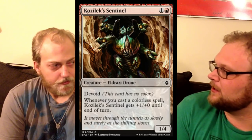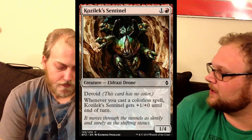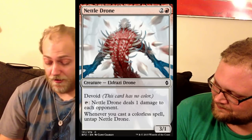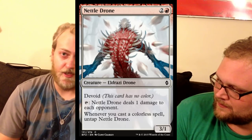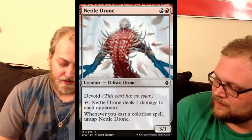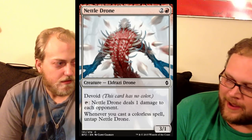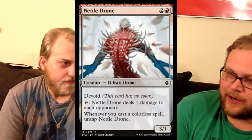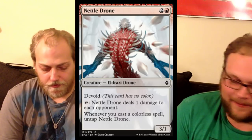Up next is Kozilek Sentinel — I like this for limited. The prevailing wisdom is to play two-mana one-threes in limited, and this is a two-mana one-four with upside, so I'd play this in limited. Next up, we've got Nettledrone, and I would not play this in limited very much. It's not terrible — it's three power for three mana and a common Eldrazi, so it goes into the aggro Eldrazi thing. You can get through a couple extra points of damage if you're being very aggressive. It feels like the blue-red Ghostfire creature but nowhere near as good. You'll only untap it once a turn. The only upside is it can still attack if you need it to, but I highly doubt it.